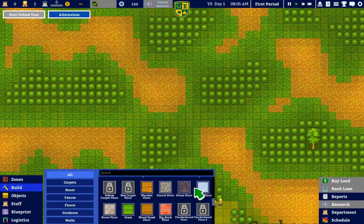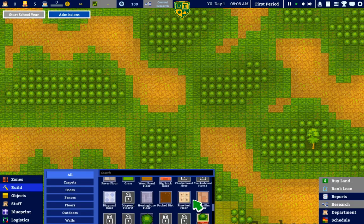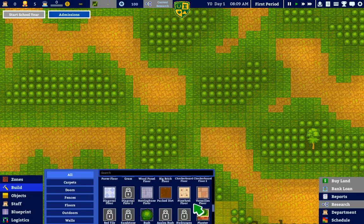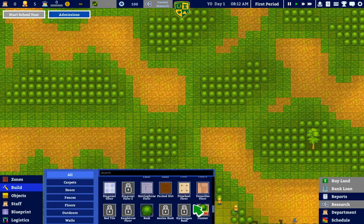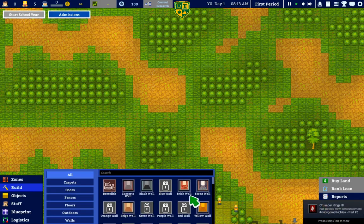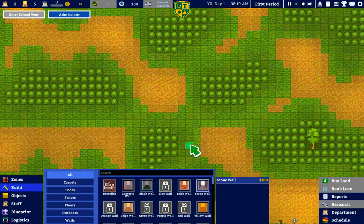Foundation, foundation, foundation — okay, we do have floors but I'm assuming that's coming in later. I played this game a long time ago when it was new, I have not played it since, so it's all different to me. Let's go ahead — the price is the same for all of these — let's make some stone wall.